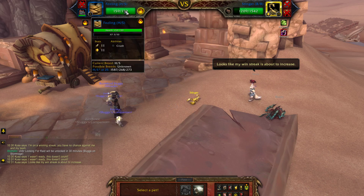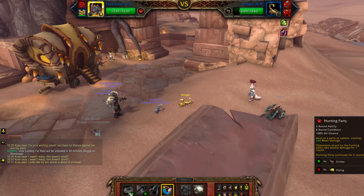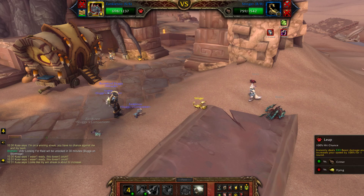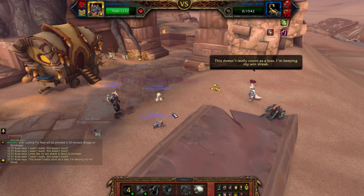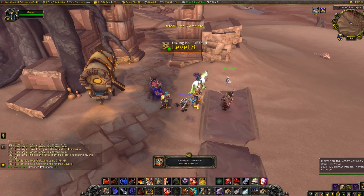Now I can bring in my level 1 Fossling, who I love. We'll fire off hunting party again, and boom, just like that, my level 1 pet is now level 8.